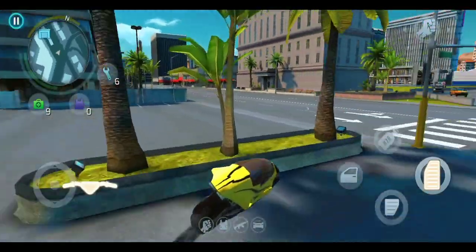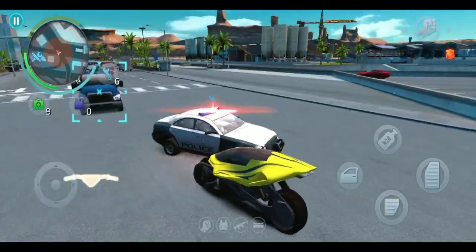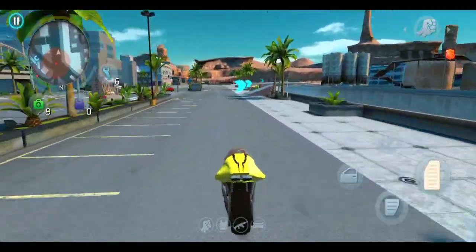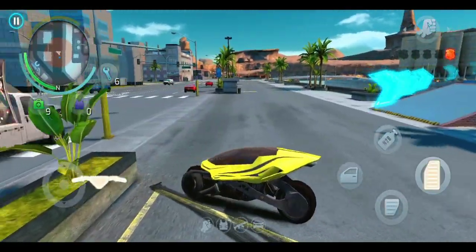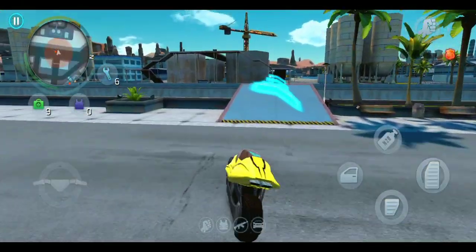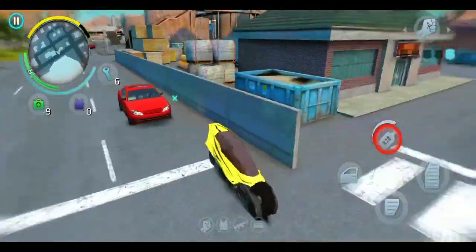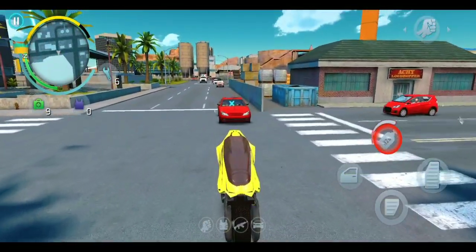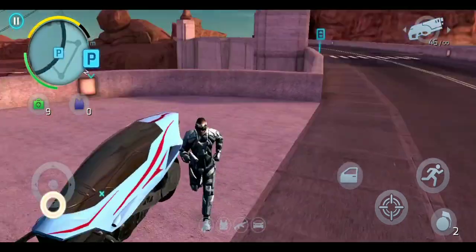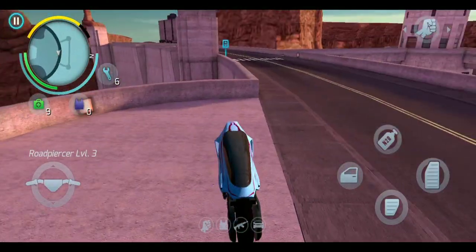Let's try to do the stunt on this ramp — there is one ramp here. From my experience, this is the best nitro vehicle. Dragon Level 3 is also there, but according to me the more enjoyable one is this one. Now we are gonna do the stunt at the dam, so let's go in and do the stunt. We are gonna climb the dam with this bike — it is Level 3 so it is obvious we're gonna do it very easily. I want to see whether it lands on the road or falls back into the dam.